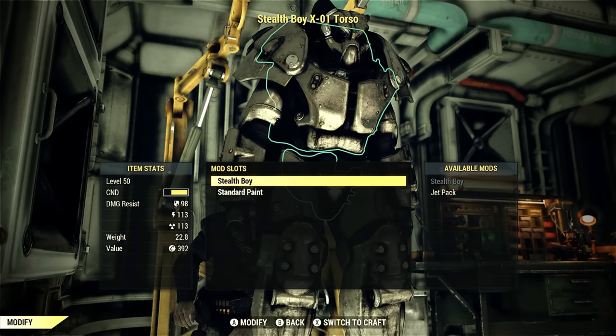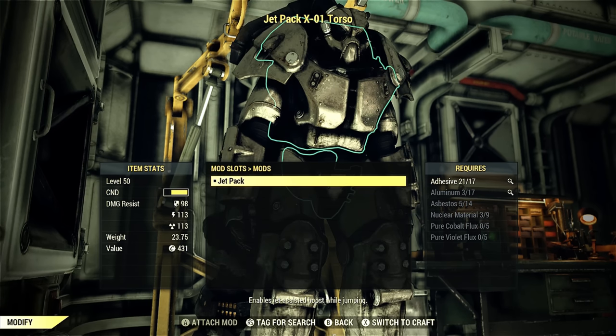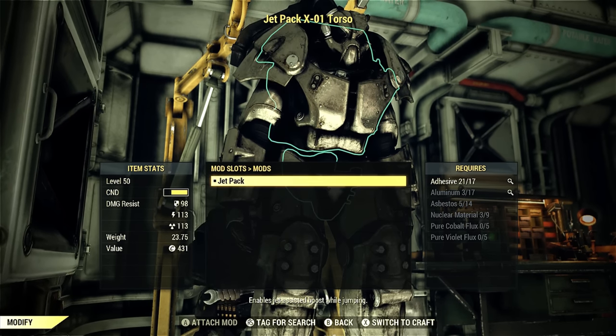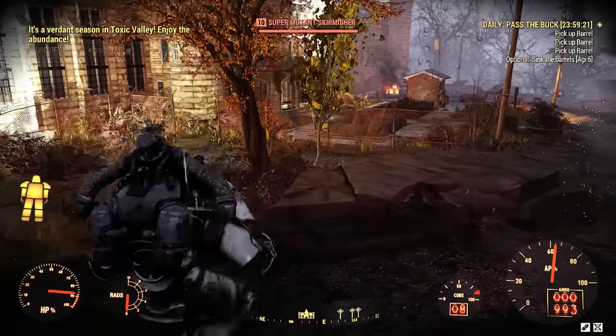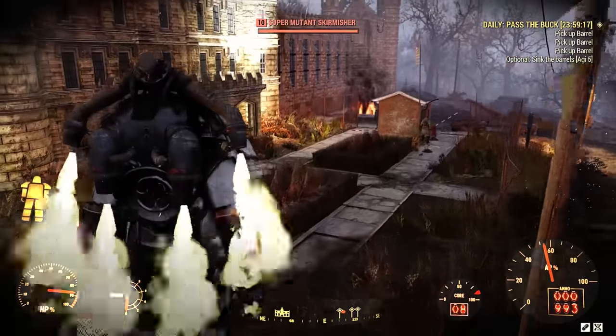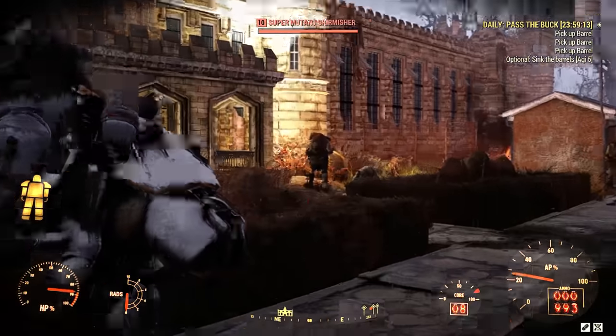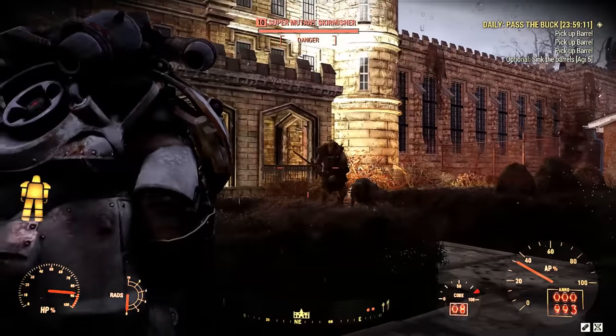Installing the jetpack is very easy. You don't need any materials — all you need is a power armor station and you're good to go. Once installed, it's great for getting over obstacles like fences that you'd otherwise have to go around. But with perks and mutations, the jetpack is a lot better.